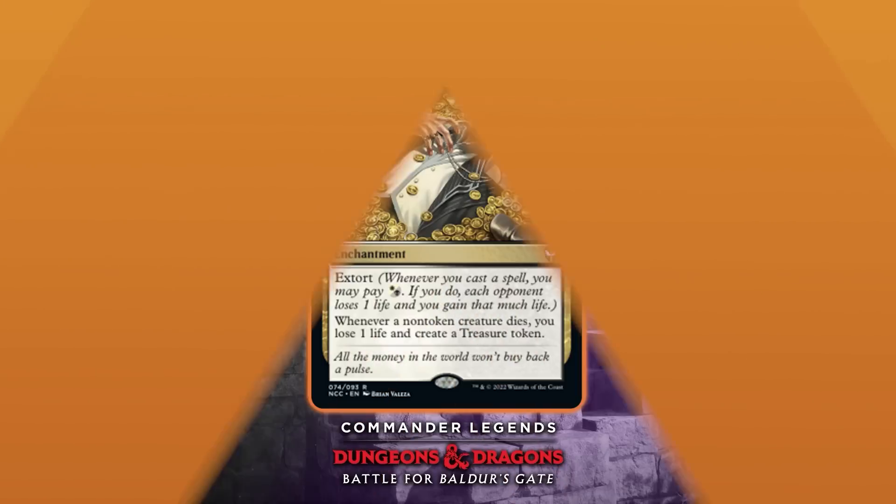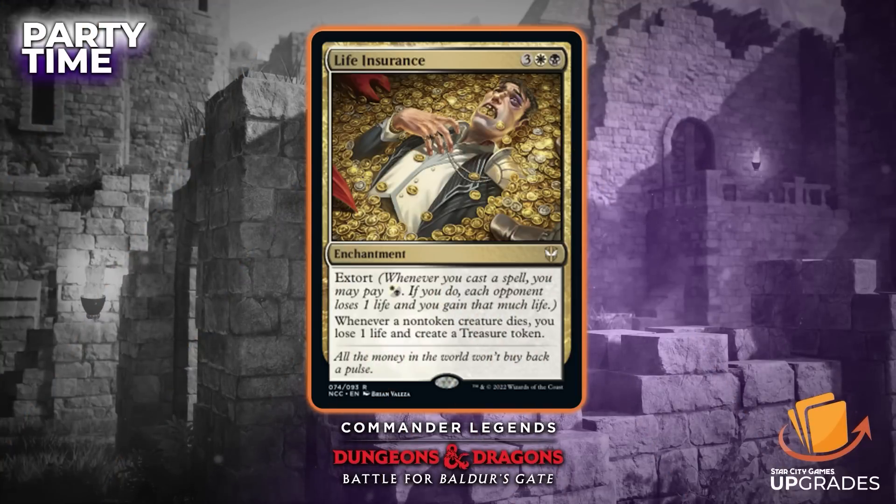The last suggested addition is Life Insurance, which just came out with Streets of New Capenna and is in the New Capenna Commander decks. It's an enchantment for three colorless, black, and white, and it has it stored. Whenever a non-token creature dies, you lose one life and create a treasure token. You have a ton of non-token creatures in this deck, so you'll be making a lot of extra treasure. It also just has sweet art — I would consider playing this card if it was just cheap enough to sit and look at it.